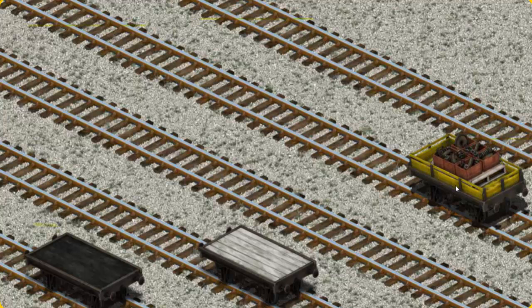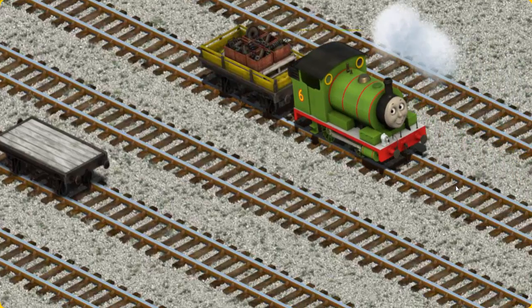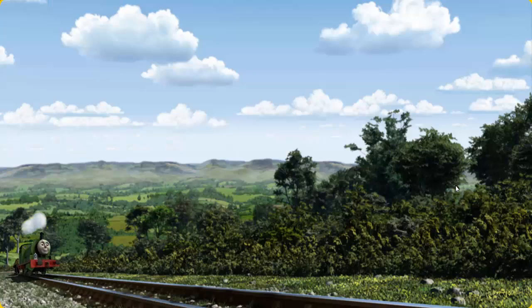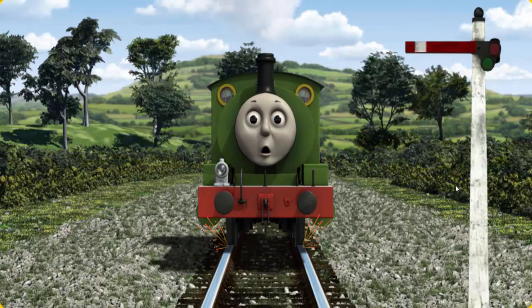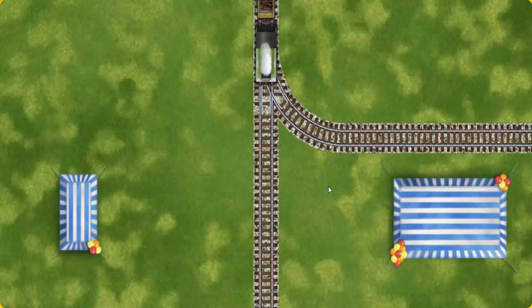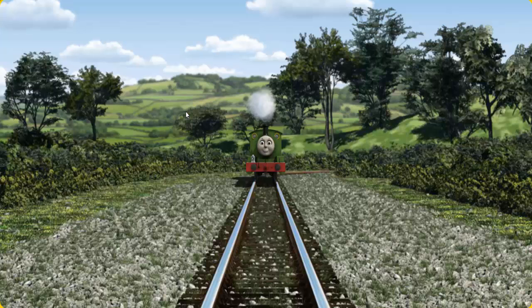You found it! Percy set out for the steamworks. Suddenly, Percy had to stop because of a broken signal. He needed to go a different way. Show Percy the track that goes nearest to the smallest tent. All clear!